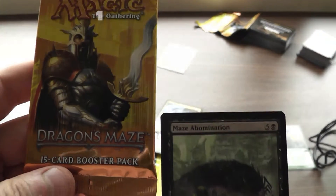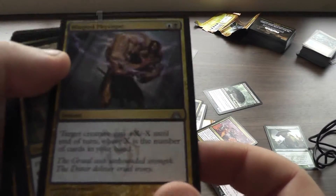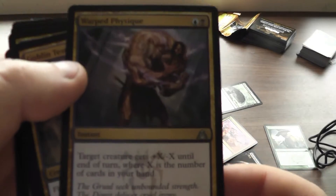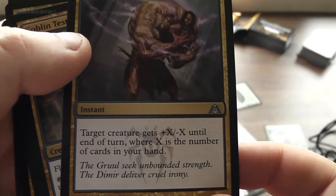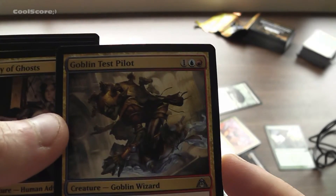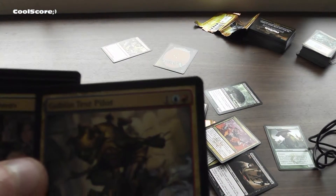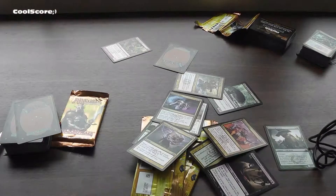I don't know if you can see it. And here we go. Focus - focus is nice, focus is good. Goblin Test Pilots. So it will be good for my Goblin deck, but that's mono-colored - it's only red, so that kinda sucks.